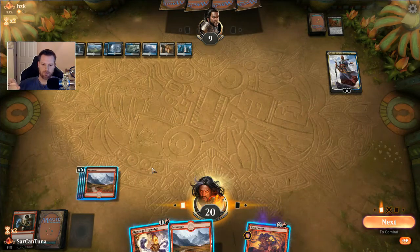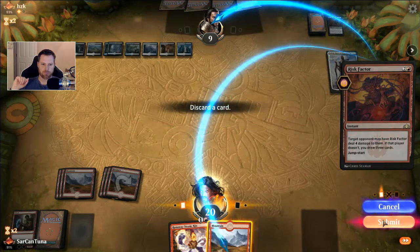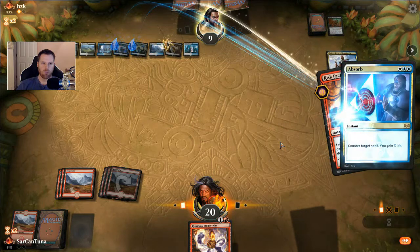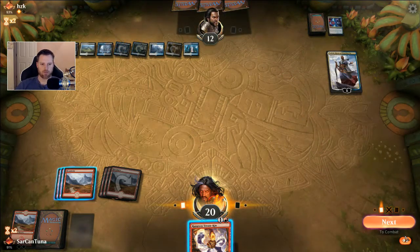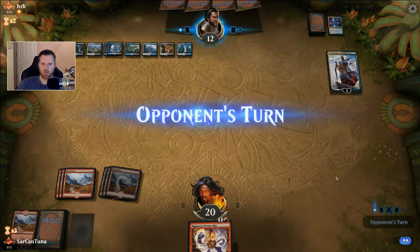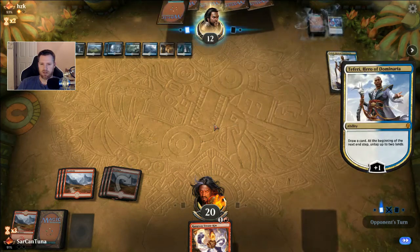I've got the six mana, so I am going to go ahead and Risk Factor and make him make a decision here. I know some of you are thinking Steamkin first before Risk Factor, but without a doubt the Steamkin gets countered. See — I wanted to draw the counterspells out as much as I could. Though he's drawing two cards to my one, so this game's going to be a loss.